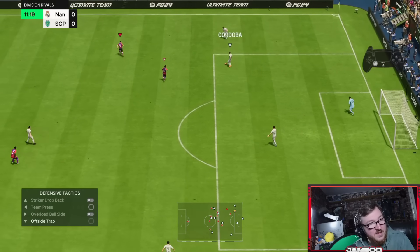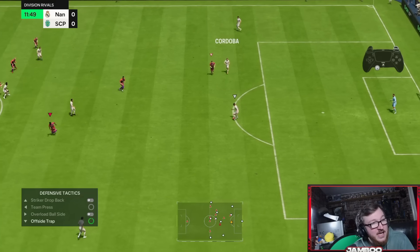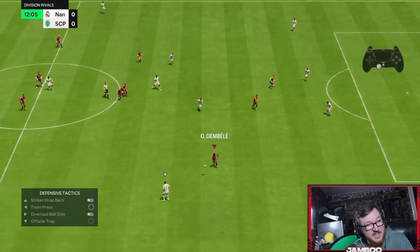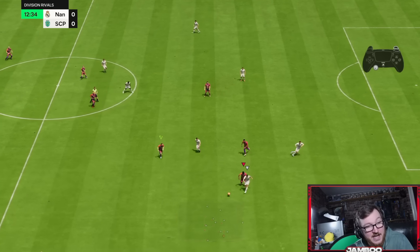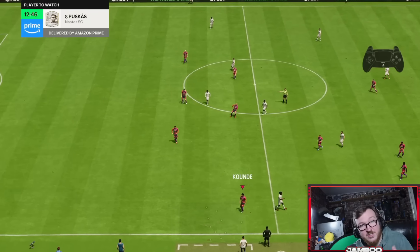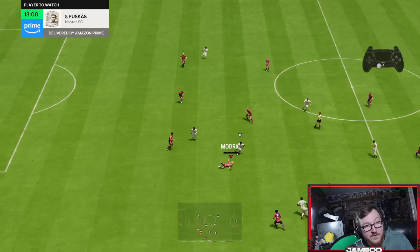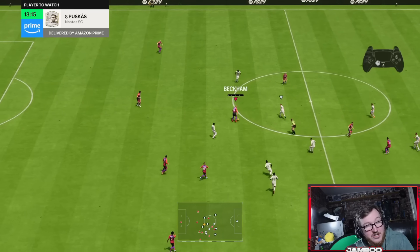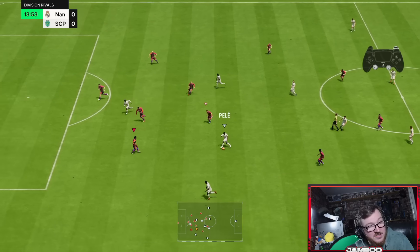Defending once again — offside traps, mixing in the second man press, trying to anticipate. Right-stick switch: you can see there we nearly won the ball by anticipating where he was going to go, right-stick switching and moving into the passing lane. You guys have got to be proactive with how you're actually switching and moving your players around.